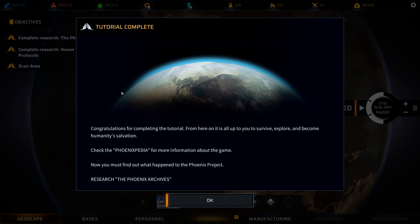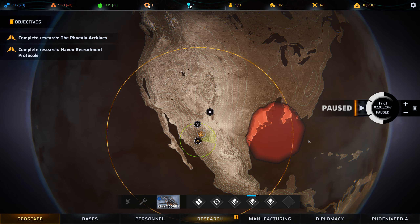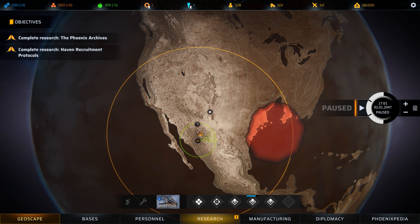Congratulations for completing the tutorial! From here on, it's all up to you to survive, explore, and become humanity's salvation. Check the Phoenixpedia for more information. Now I must find out what happened to the Phoenix Project and research the Phoenix Archives. So now I can actually start the game — I'll stop the video here, this is the whole tutorial. The next video will be the actual game itself. Thanks for watching guys, don't forget to like and subscribe to help me grow my channel, and leave some comments down below. Thanks for everything, bye bye!